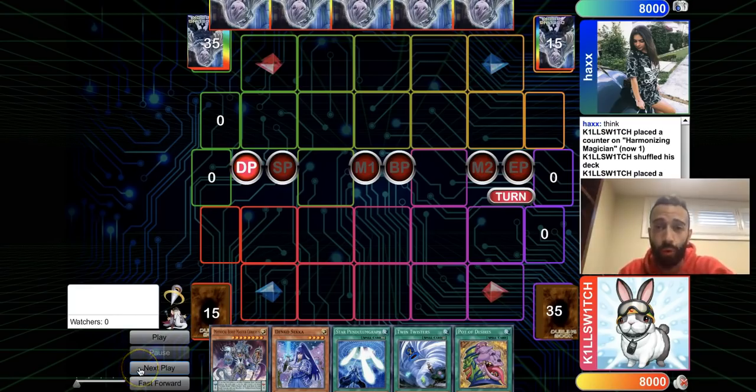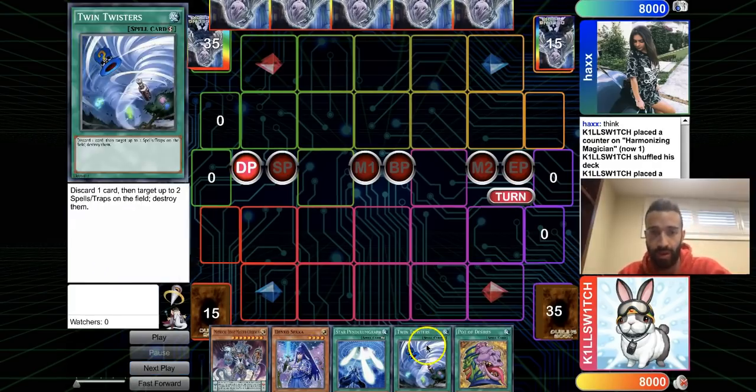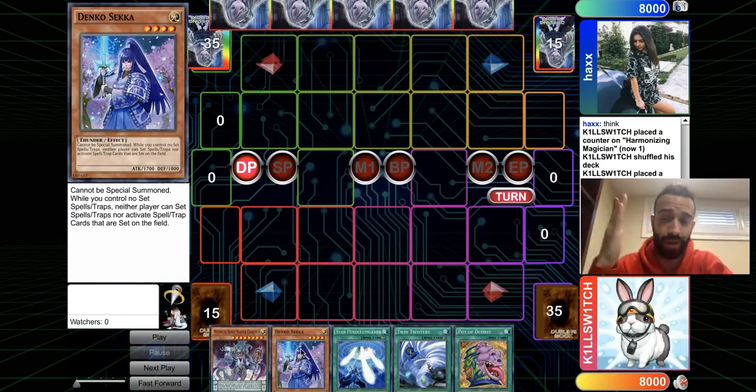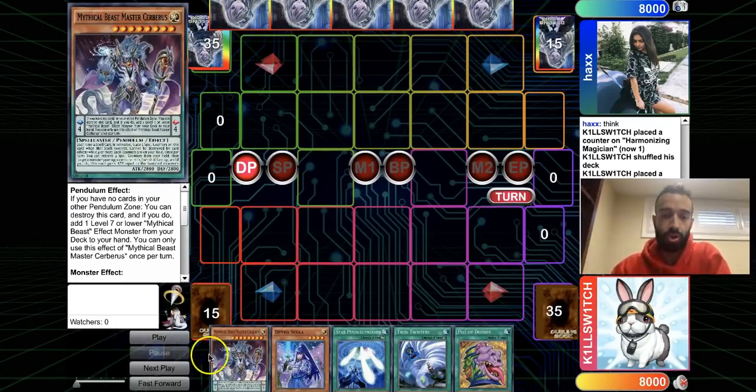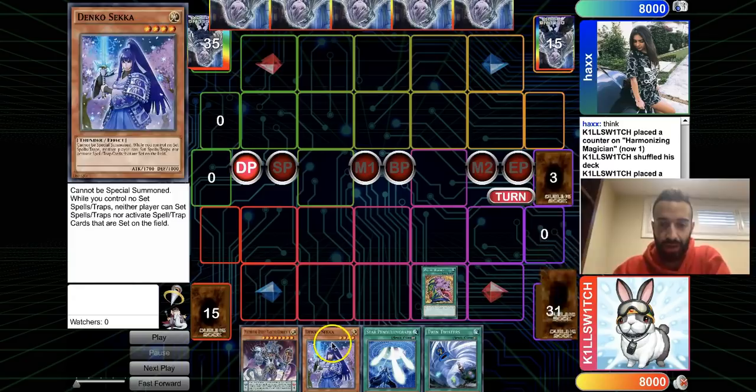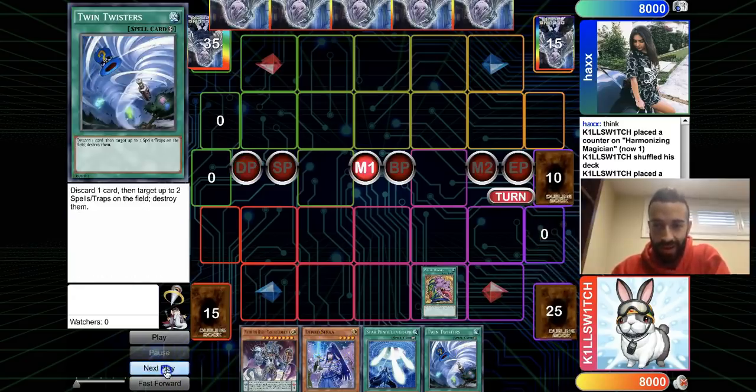New game. My boy was expecting to go second, so he sided in Denko and Twister — cards great against Striker — plus Darkworm. Denko is MVP against Striker, straight-up auto-win. Everyone should be siding Denko now that Strikers are this relevant. But the opponent lets my friend go first, so he got caught with two cards that are useless going first.